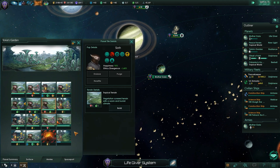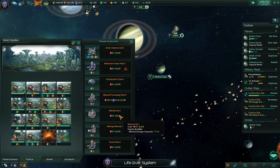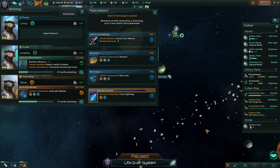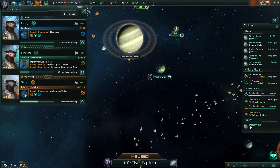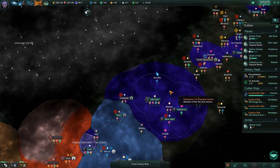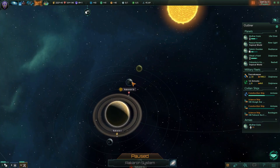You should probably specialize on something — either food or minerals. I guess minerals. Research completes — Physics level 2, nice. What is next? Disruptors, blue lasers — let's get blue lasers, we haven't upgraded our lasers at all. Colonize the yellow planets. We did unlock continental, didn't we? Yes we did.